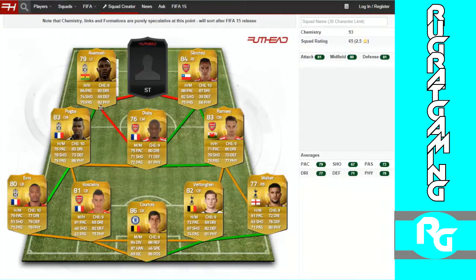As our left forward we have Amaoa — although he's a left mid, I've only chosen him for chemistry reasons. He's got 84 pace, 82 physical, 74 shooting, 75 passing, and 82 dribbling. He'll be great defensively — he can come back and help the midfield if they need help.